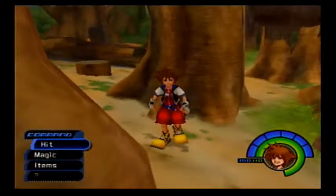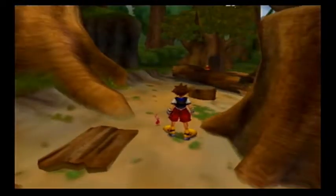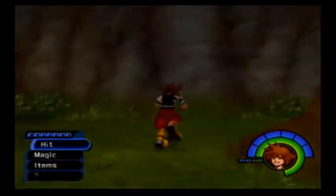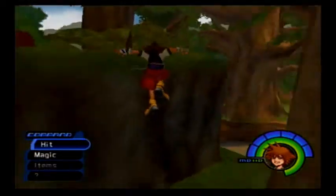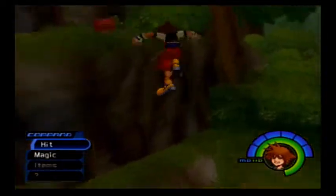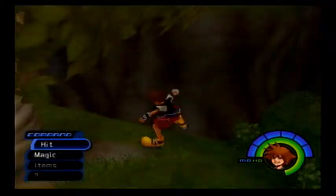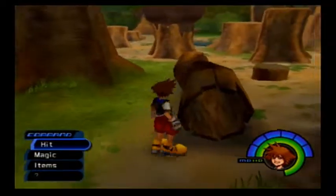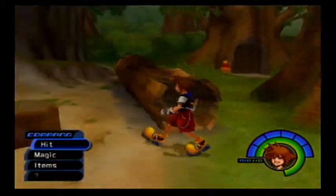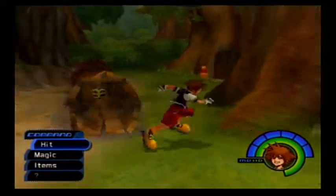I can see why Tigger likes it. I wonder what this is. I do have High Jump on in this area, and Glide! The Glide will come in handy. Sure enough, you can see there's a chest in this log — unfortunately, we can't get it.